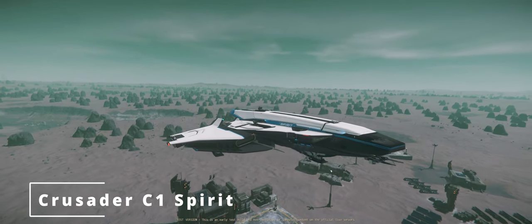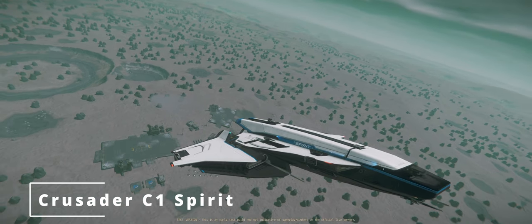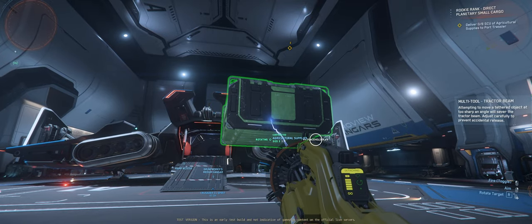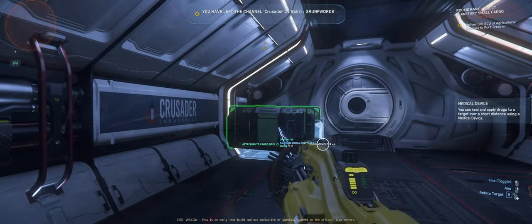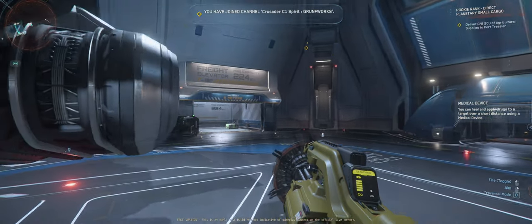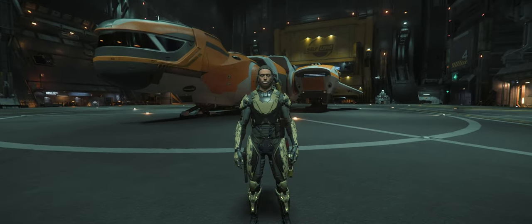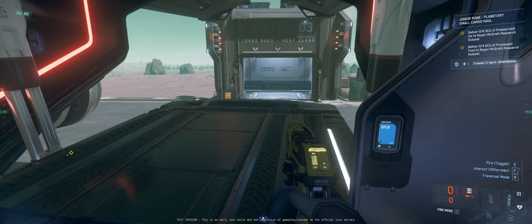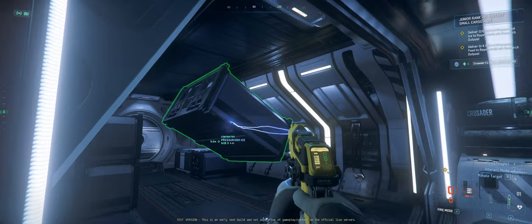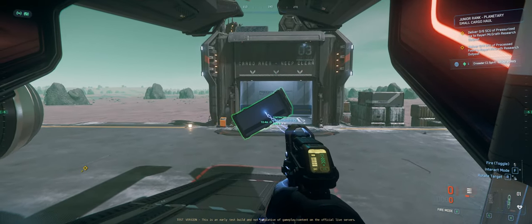Let's take the first one — the Crusader C1 Spirit, the good stuff. The Crusader Industries C1 Spirit, with its cargo grid capacity of 64 and generous cargo base space, is easily the hauler with the most hauling potential of the three. You can easily fit three times 32 SCU boxes, and with some finagling, well over 100 SCU of cargo, putting it on par with the Constellation Andromeda and Freelancer Max, which is a tier above the rest in comparison. The three times 32 SCU boxes when loading can go very quickly, which is important during loading at an outpost where you might be vulnerable to a pirate ambush — this way, loading time is brought down to a minimum.